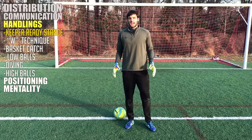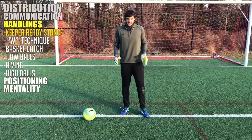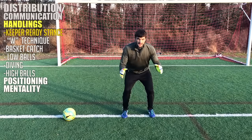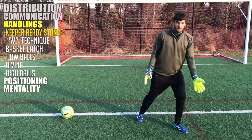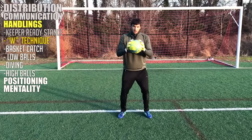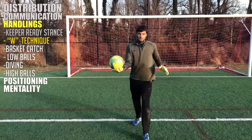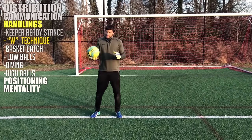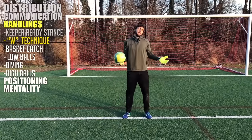Now for handling — keeping this brief because we have a video breaking all these techniques down in a lot of detail coming out in a few days. First thing for handling: keep a ready stance. Knees bent, balls of your feet, hands forward, back leaning forward. You always want your body weight forward so that when you react, you're stepping forward, which is what you always want when making saves. For balls coming into your chest, you're going to use the W technique — your thumbs should be touching, forming a W. Always get your whole body behind the ball so if your hands slip, it just hits you and you pick it back up.